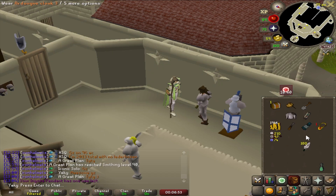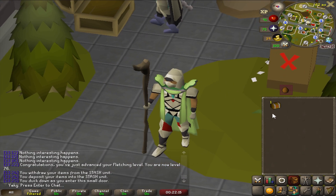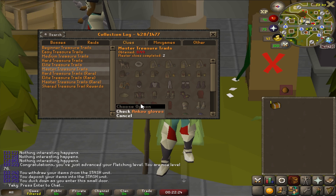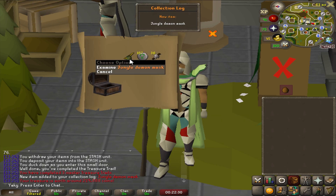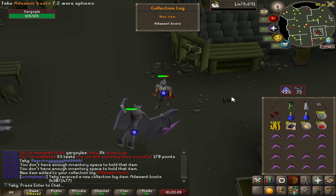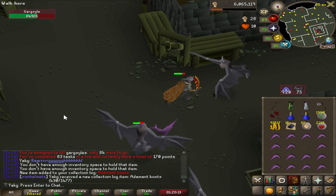Master casket — I am excited! I kept the clue that required 80 Herblore even though it made me miss a couple of masters. Two masters completed, zero out of 49. Let's get something awesome — jungle demon mask! That is actually a unique, very cool — first item for masters. Also addy boots, which might actually be required for a medium clue scroll. We are clogging out here.